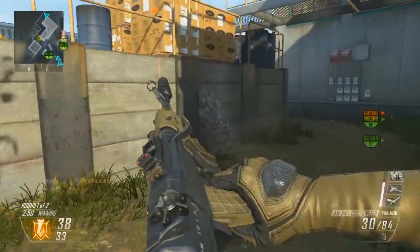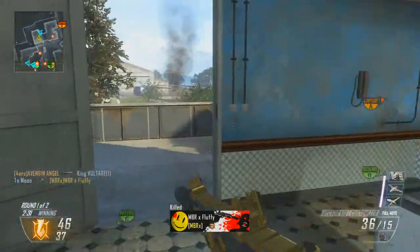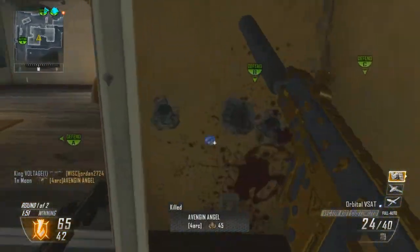Getting into the gameplay a bit — my class setup is Ghost, I think it's Ghost Flak Jacket, it might be Ghost Hardline, and I'm using Scavenger and Dexterity as well, in case you guys are wondering. I also have a Suppressor and Stock on the Vector K10.